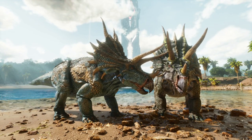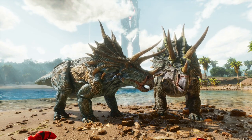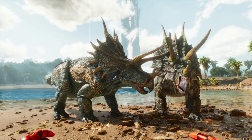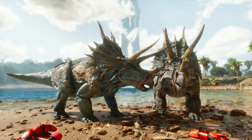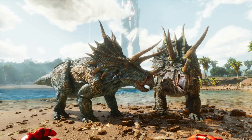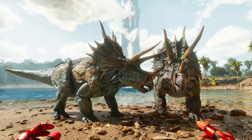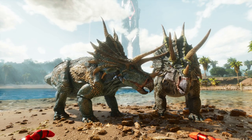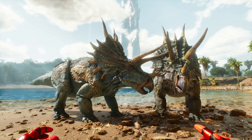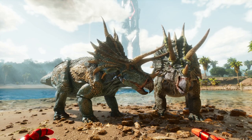Trikes are a lot more useful nowadays. You can place a saddle on a trike and it does a good amount of harvesting berries, so definitely useful for that. If you breed these things they can become even more powerful. They are probably one of the more useful tames with regards to soaking turrets, especially with their reduced damage taken. They are pretty easy to tame and breed as well.